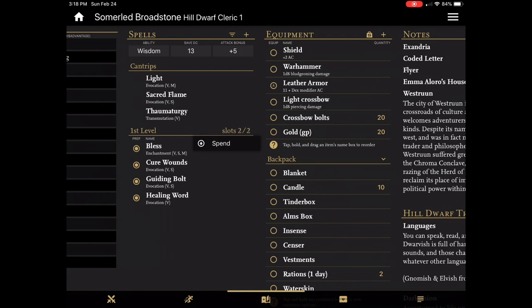Spell slots are also managed. I can just spend a spell slot — so I just cast Cure Wounds, I spend a spell slot. I can regain it manually from here, or I can have it done automatically during rest, which I'll touch on in just a moment.